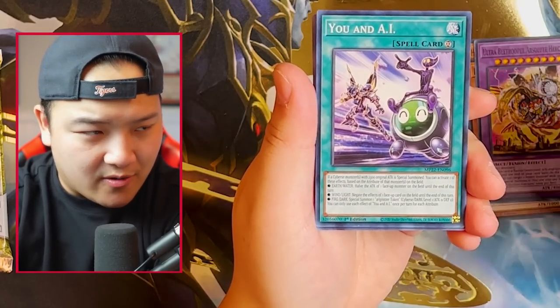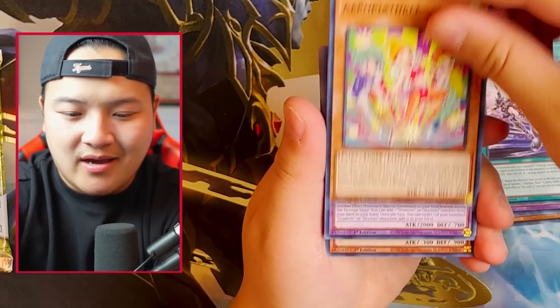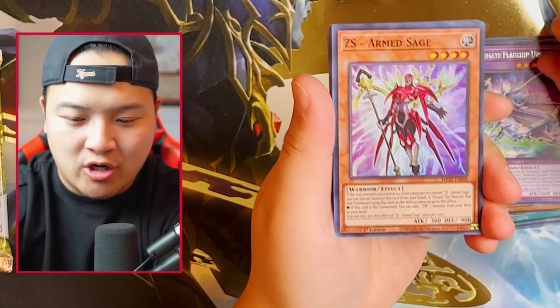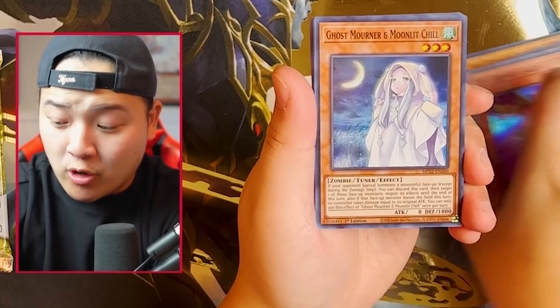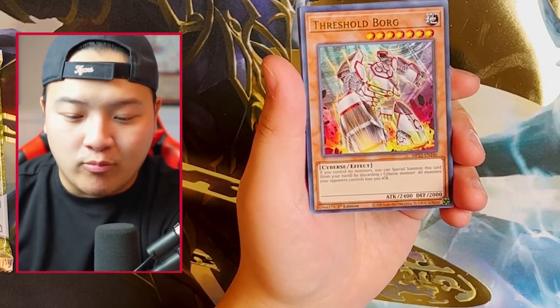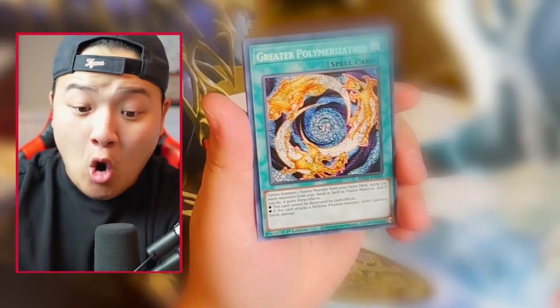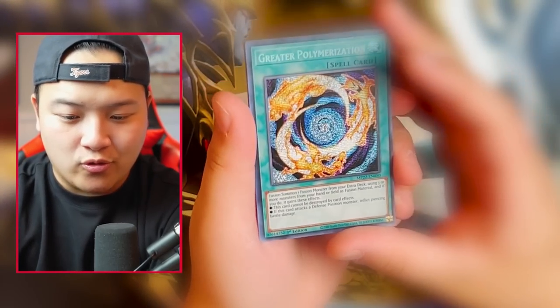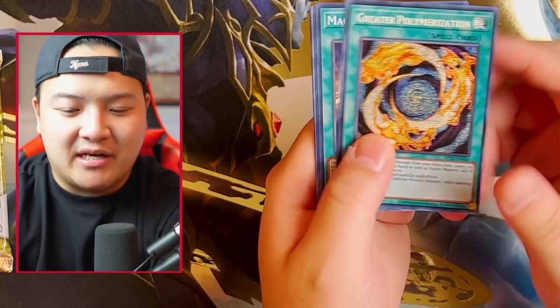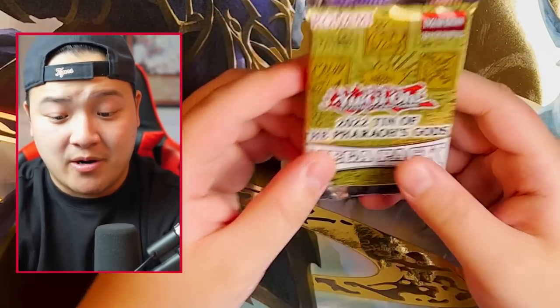Wow guys, if you guys aren't smelling your packs, then you can't really be friends. Here we go — Ultimate Flagship Ursa-Tron, Armed Sage, Ghost Mourner. We got a playset of Ghost Mourners — insane, guys. Gamar, Dragonshell, Threshold Borg. You can throw monsters from your hand, but it's caring one Slifer's monster. Greater Polymerization. So far we kind of got a hitter, right? We got Ogre, Droplet, and now we got Prosperity.